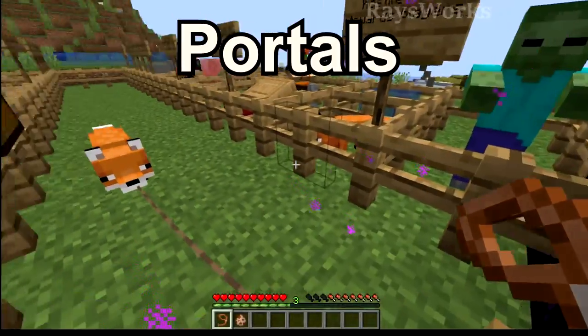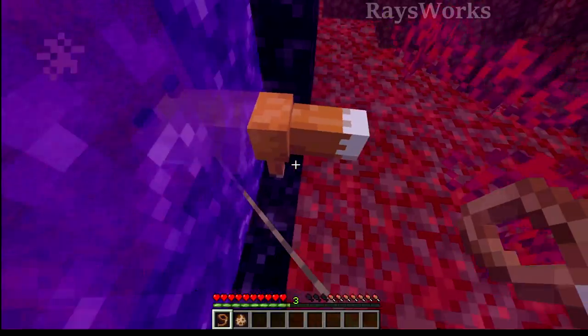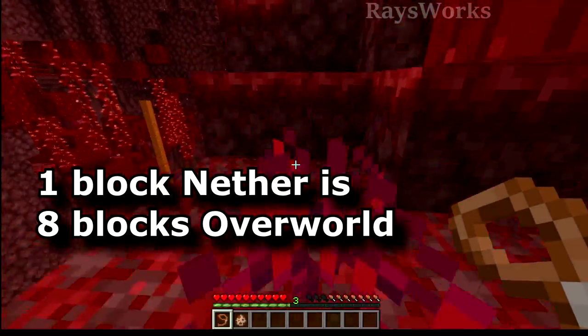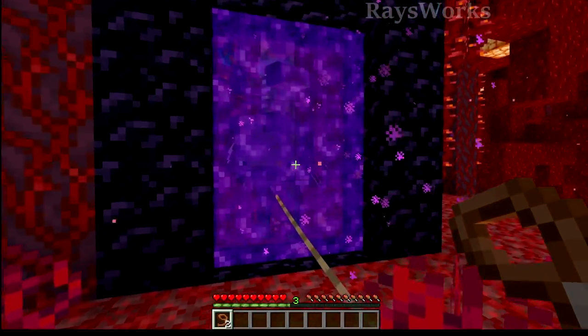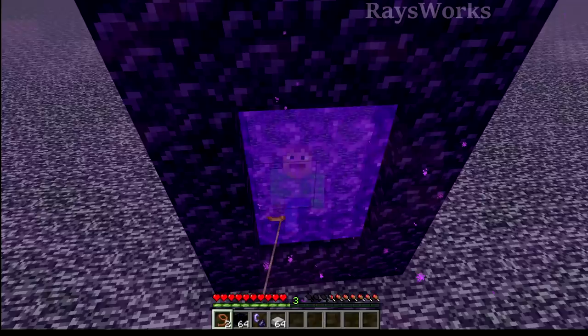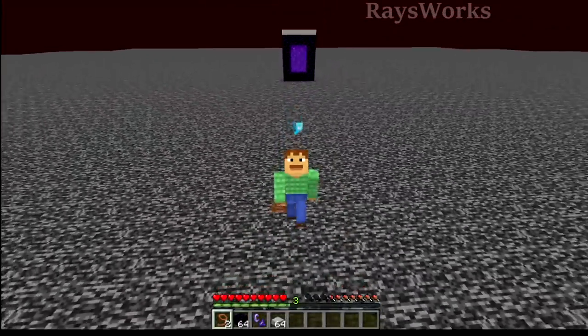You can also use the Nether dimension to move mobs a great distance. Just pull them through it on a lead, and when you go in yourself they'll still be attached. For every one block you move in the Nether, you'll be moving a distance of eight blocks in the Overworld. Keep in mind jockeys and bosses can't go through portals. In Java Edition, you can do this on top of the bedrock ceiling, which makes it super easy and safe.